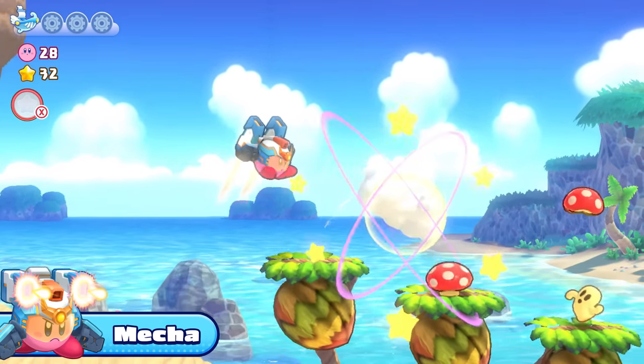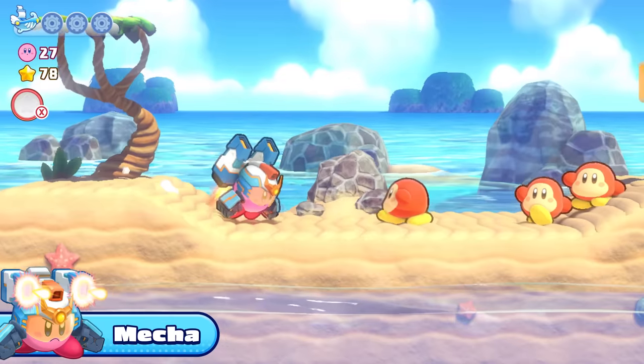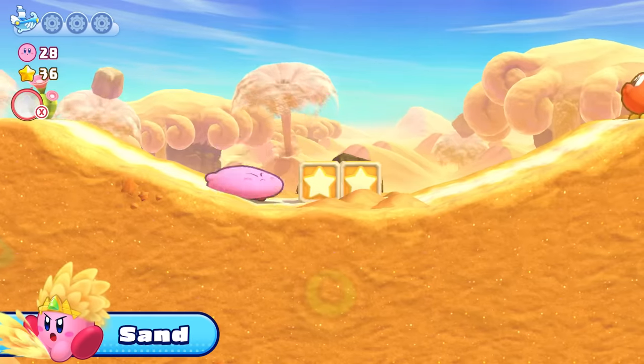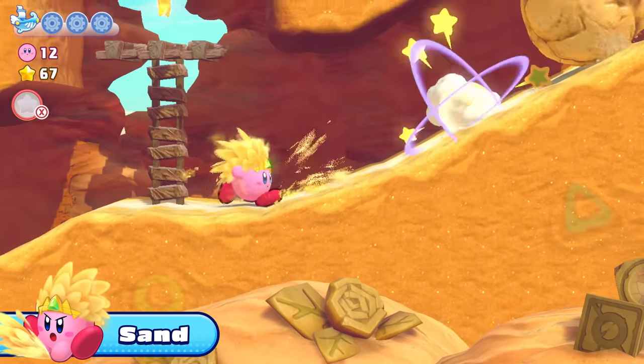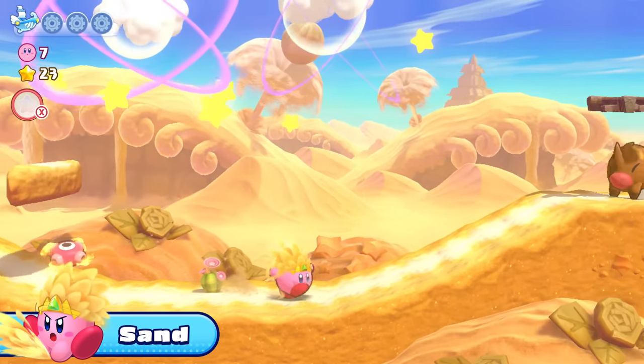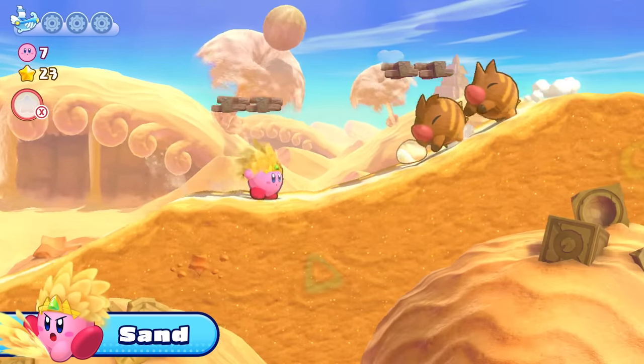Take to the skies, or make enemies taste metal with punches and lasers. Sand — use this earthly matter to avoid attacks, or summon a blistering sandstorm, among other handy moves.